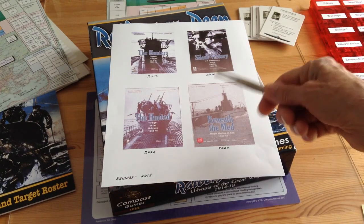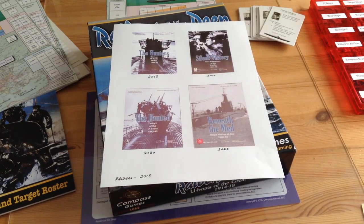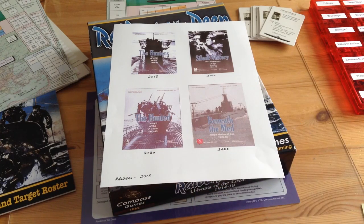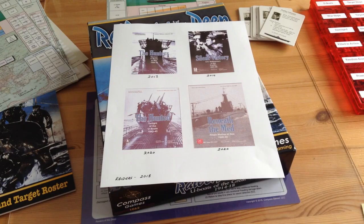It was followed three years later by Silent Victory, all about U.S. submarines in the Pacific, 2016. And more recently we've had The Hunted, which is the twilight of the U-Boats, 1943, and Beneath the Med, which is the Regia Marina at Sea, the Italian Navy.